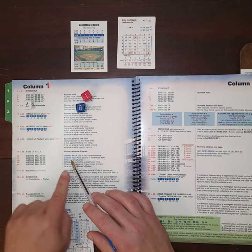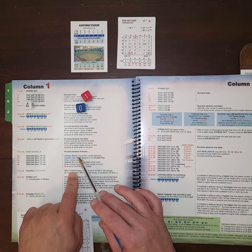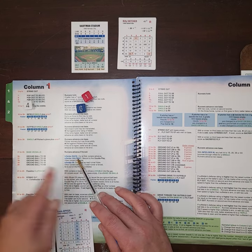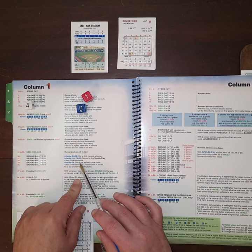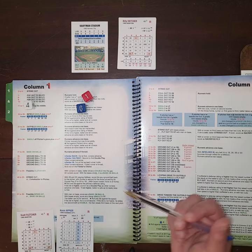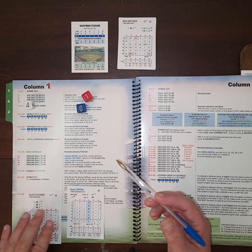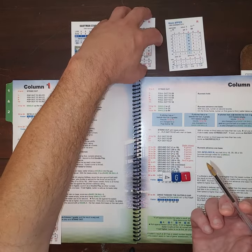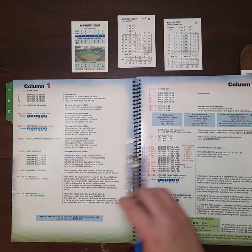So you take the batter result — say 35 — and the pitcher result — say 2 — add them together for 37, and read the book. Column 1, result 37 says ground ball to second base. Over to the right are the infield situation results: infield back means out at first with runners advancing; halfway or double play depth means a double play; infield in means the lead runner holds while others advance. That's the genesis of an at-bat in Replay Baseball.